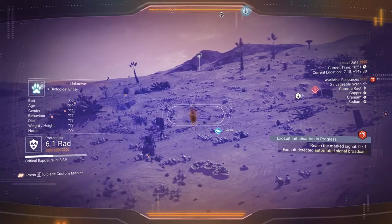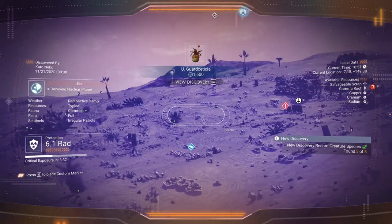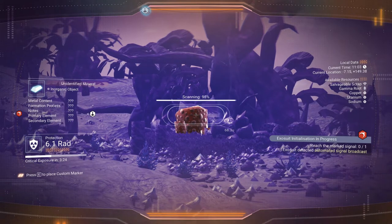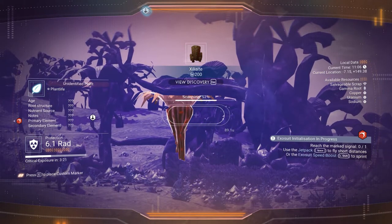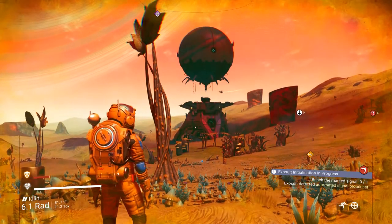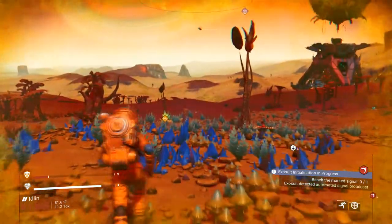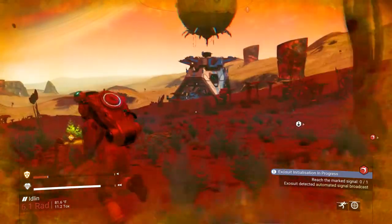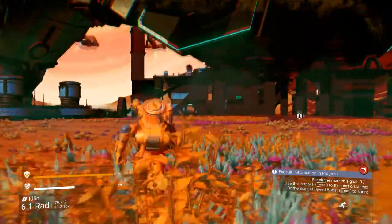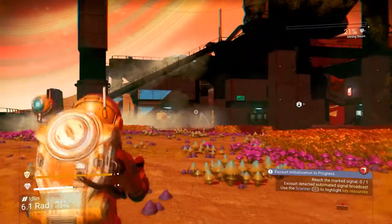Now we can scan. Most of the stuff I can look for we can't get yet because I need to be able to dig and I don't have that ability yet, but at least we can scan. I'm going to immediately scan a bunch of stuff so I have more information about what's around me. Oh my goodness, what the hell is that? Whoa — it looks like it's a space station! I've just never seen one that looks like this.